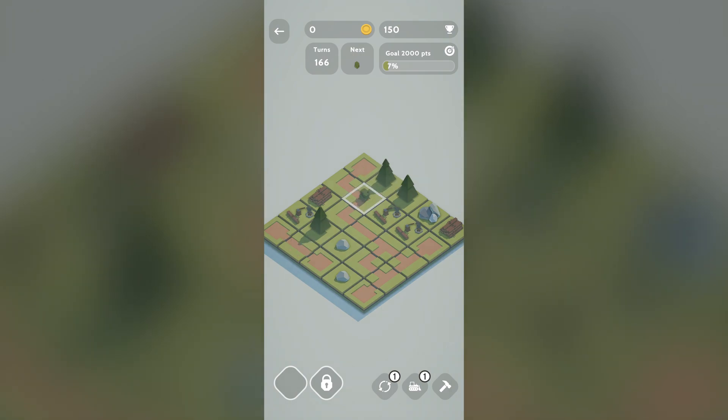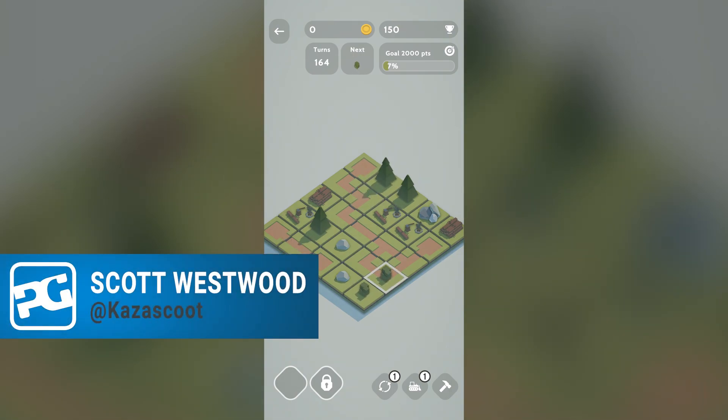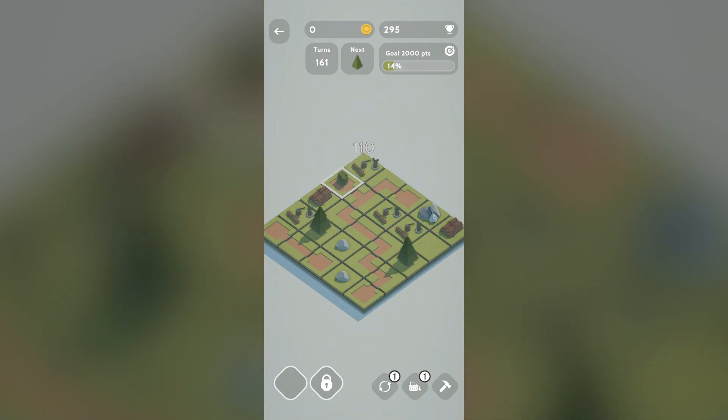Have you ever wanted to be a little architect? Well, now you're in luck. Hello everybody, it's Scott here and we are playing through Teeny Tiny Town, available on iOS and Android. This is one of those tile matching and merging games where you match three of the same item together, merge them to produce something else, and keep upgrading your way through as far as you can.